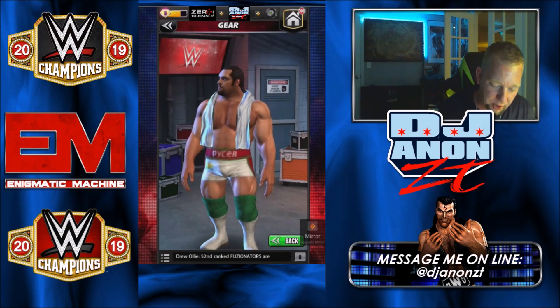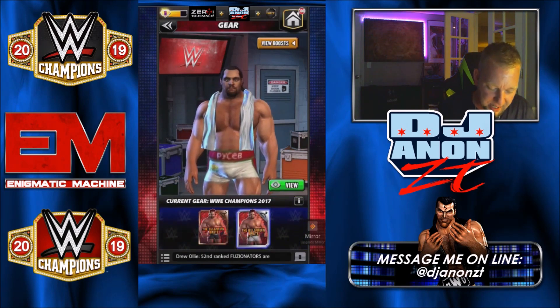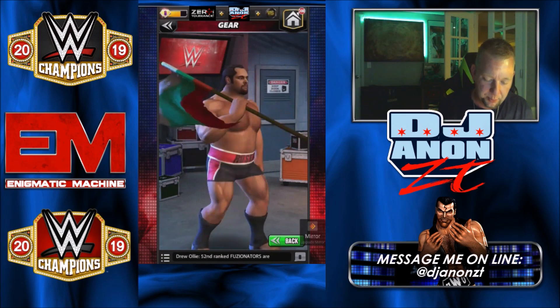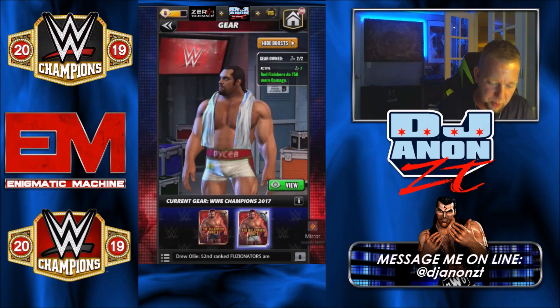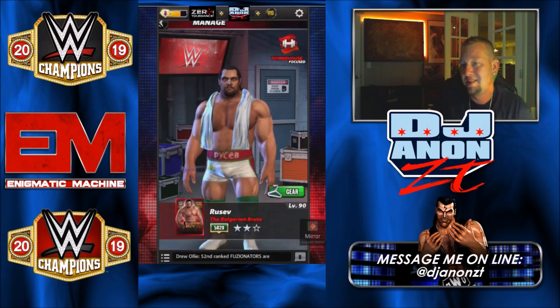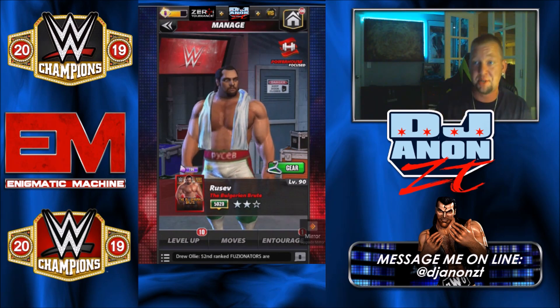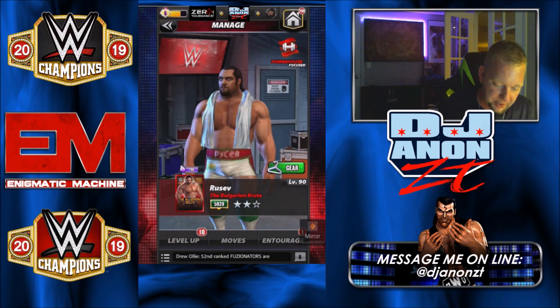We're taking a quick look at the artwork here, and that's with his gear on. He does have his standard gear here, how most of you may see him. But you can unlock his gear, and if you look at the boost, its red finishers do 750 more damage. It's just one of those free gears you can pick up if you're looking for somebody to spend gear chips on. Rusev is your man. Go ahead and buy his gear up.